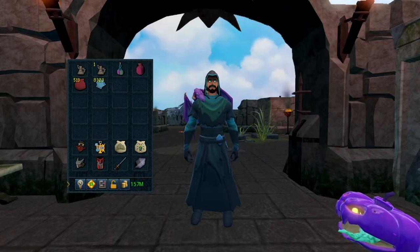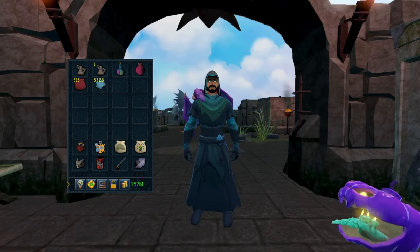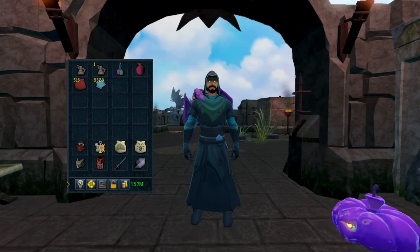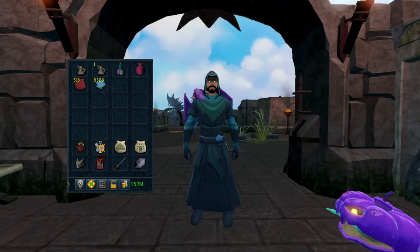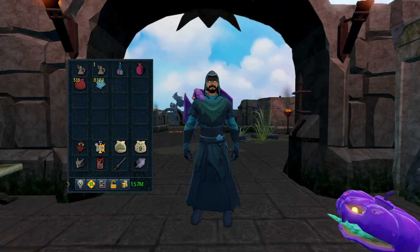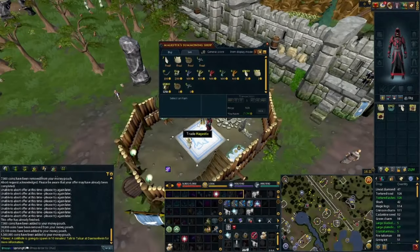I have an enhanced excalibur — if you're at a lower level that can be very helpful for extra healing. I also have an ancient elven ritual shard in the inventory which could be very useful for prayer regen if you are using curses or prayers.